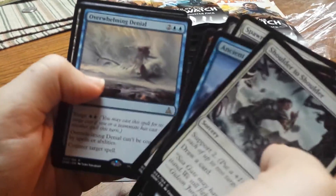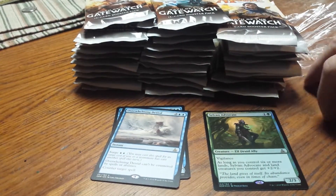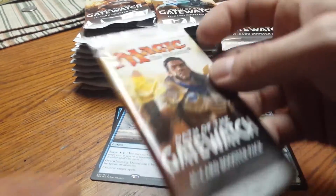Wastes. Overwhelming Denial. We'll just throw the rares into that pile, the rest we'll put aside. Two blue rares.